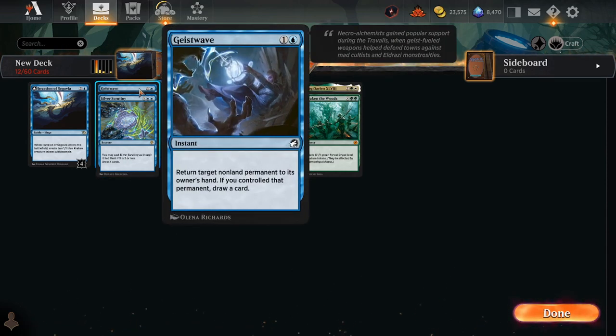Geist Wave is the other blue card I think you might be considering. The reason I'm putting Geist Wave here — it's a very unusual card. We have more competitive bounce cards in Standard than Geist Wave, but there's a particular reason I've chosen this one to highlight. The important thing is that it's bounce. That's what you want to be thinking about.